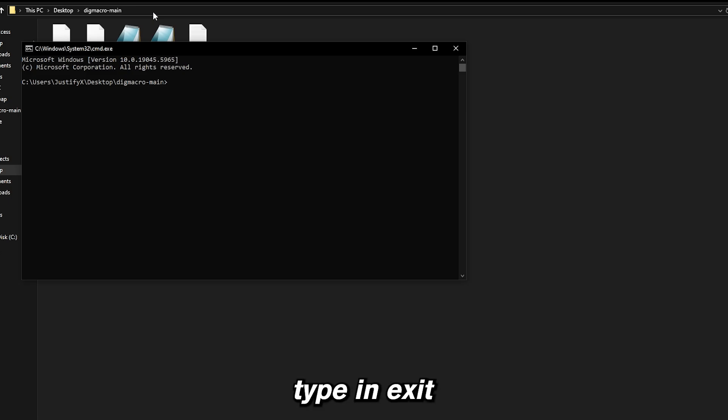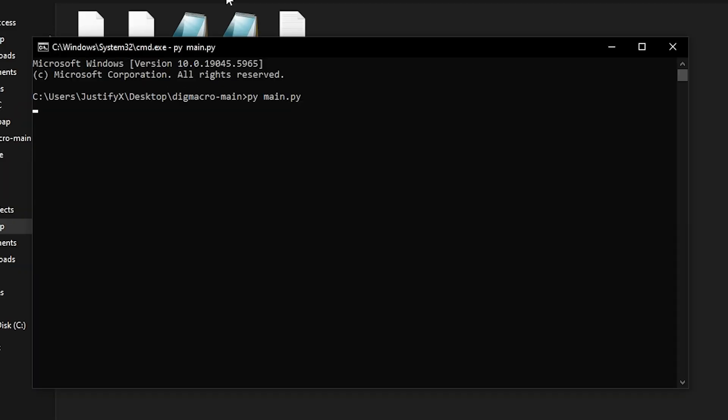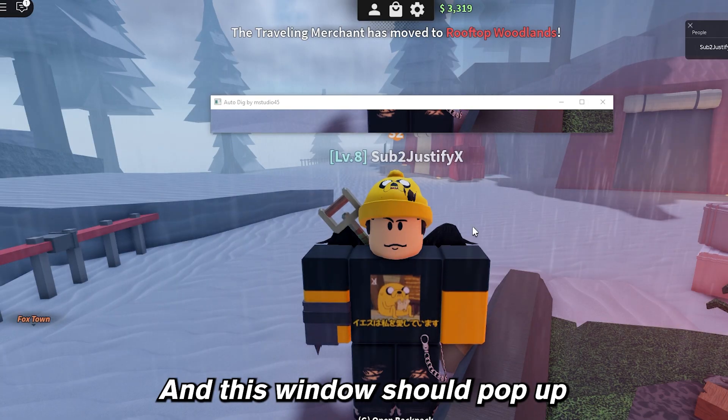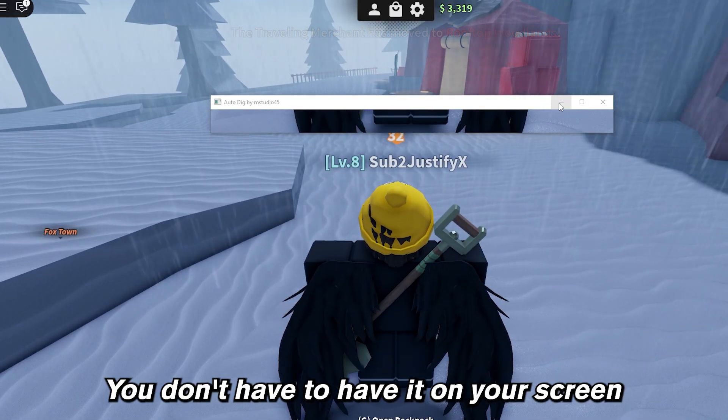Once that's done, type in exit and open the CMD again. This time, type in py main.py. And this window should pop up — you can just minimize it; you don't have to have it on your screen.